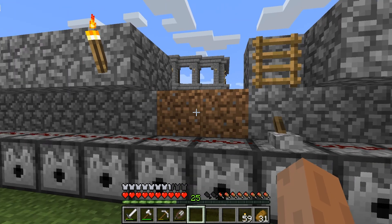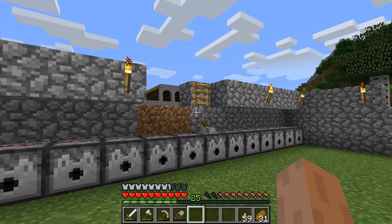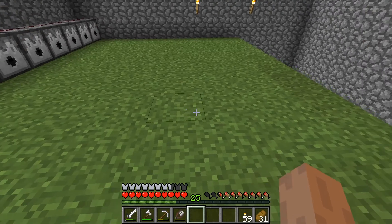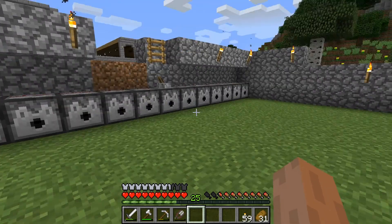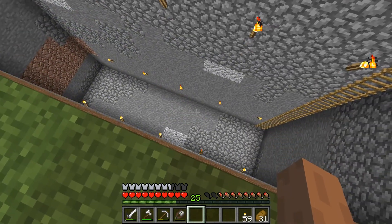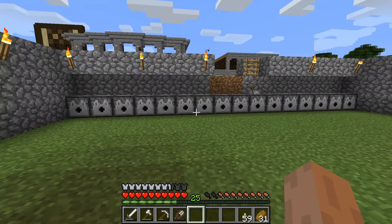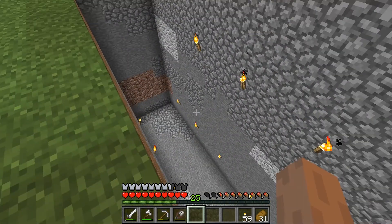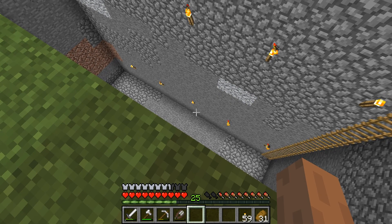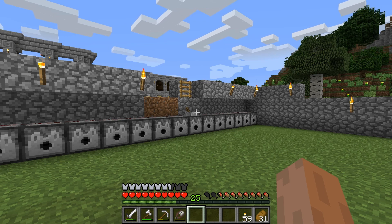What makes this a one hit kill farm is that cows have health such that they die if they fall 13 blocks. The water will push them over the edge here over a 12 block drop. And unless some were already hit, any in perfect health will be just barely coming to life — the others will die. But that's okay.